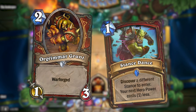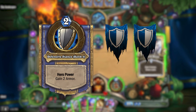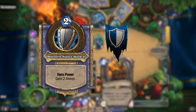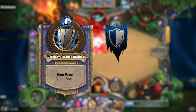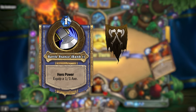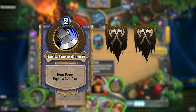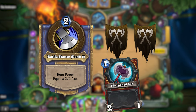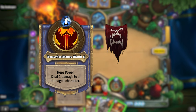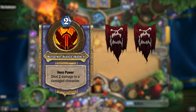Here are all the combinations of hero powers and stances. Two protection stances gives you the old Warrior hero power that gives two armor for two mana, now called Defensive Stance Rank 2. One protection stance with no other stances gives Defensive Stance Rank 1, which gives one armor for one mana. One Arms stance gives Battle Stance Rank 1, which equips a 1/1 weapon for one mana. Two Arms stances give Battle Stance Rank 2, which equips a 2/1 weapon for two mana. One Fury stance gives Berserker Stance Rank 1, dealing one damage to a damaged character for one mana, and two Fury stances give Berserker Stance Rank 2, dealing two damage to a damaged character for two mana.